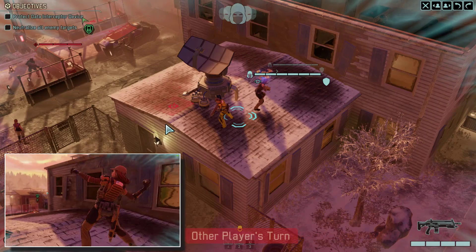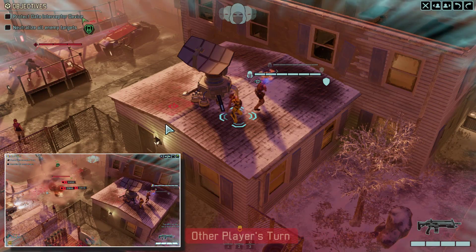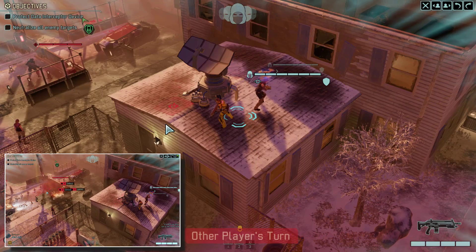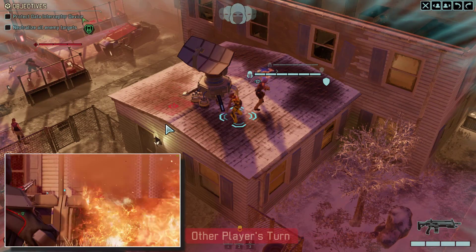Hey everyone, my name is Sylvia, also known as Saberlin SLA from Twitch TV and around the web. I'm also the art director and lead illustrator for Team Dragon Punk. Hi, I'm Dan Connery, creative director and founder of Team Dragon Punk.